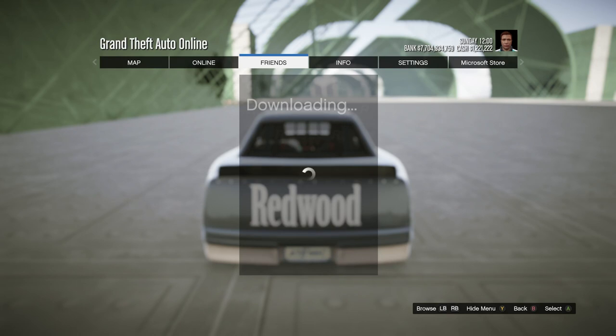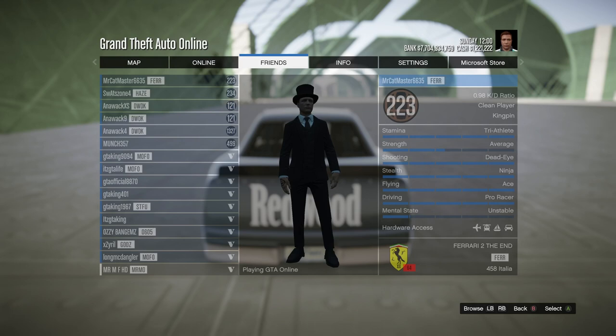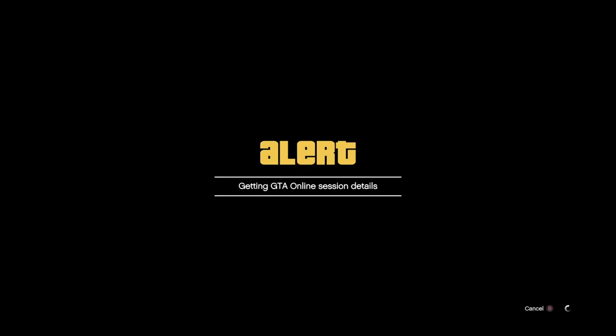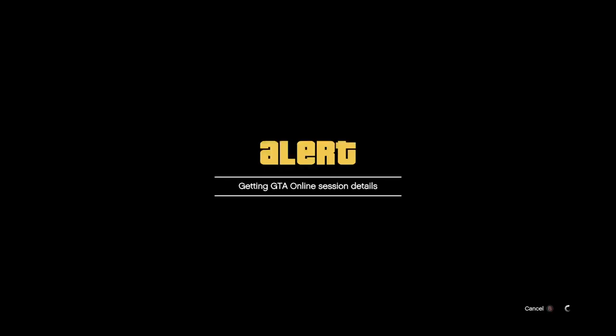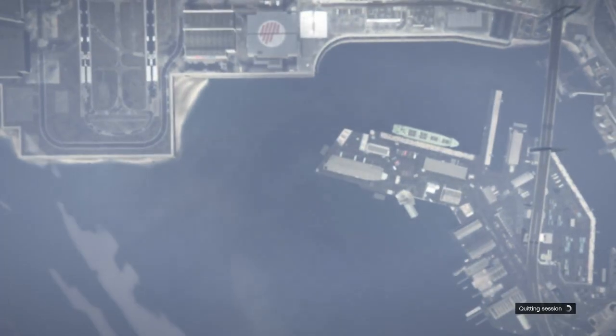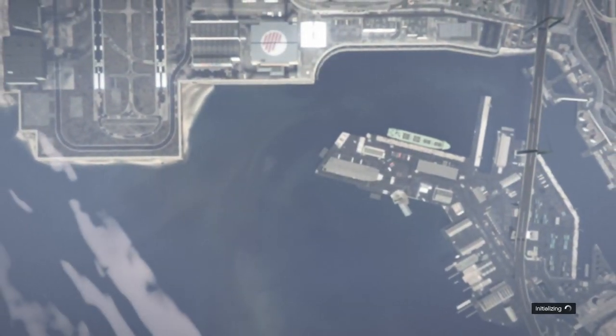Go to your friends tab, find your friend's name on the list, click on their name, and hit Join Game. Just wait for the alerts — it'll say 'gathering details' — then join game and load in.